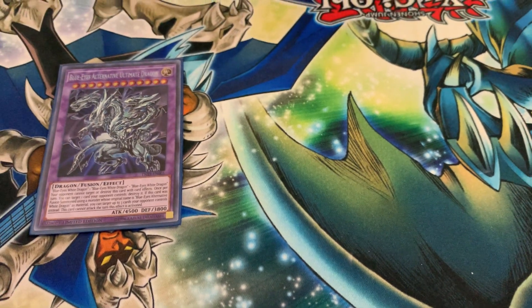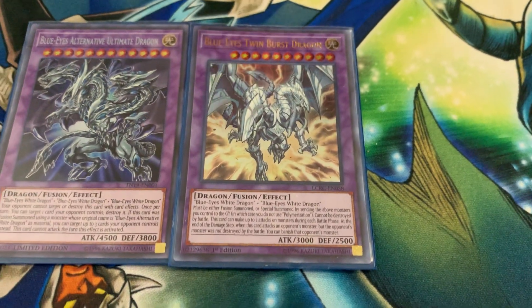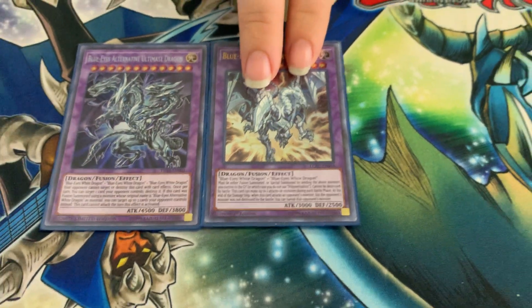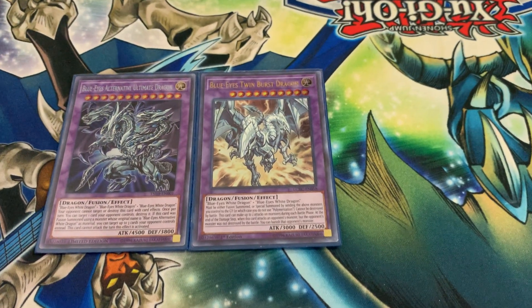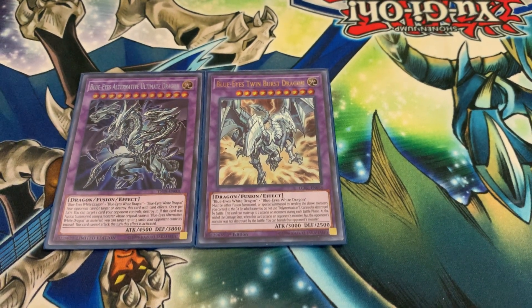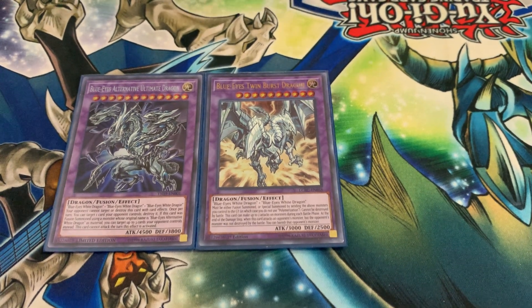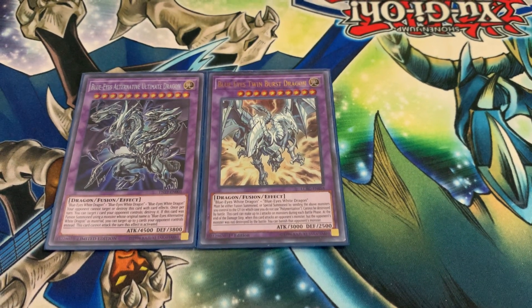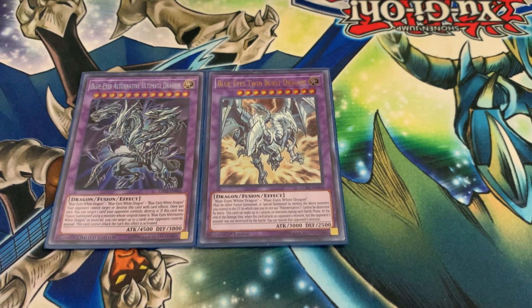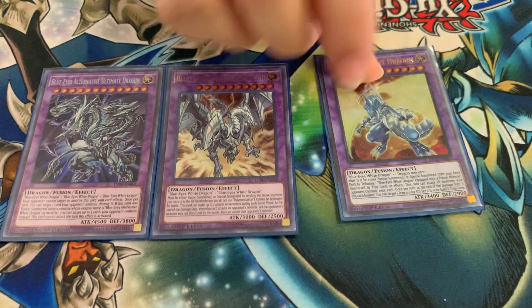Next is the contact fusion Twin Burst Dragon. He's a contact fusion — send Blue-Eyes from hand, field to grave to summon. He can't be destroyed by battle, he can attack twice on monsters, and any monster he attacks that isn't destroyed gets banished instead.